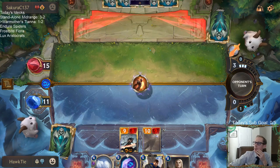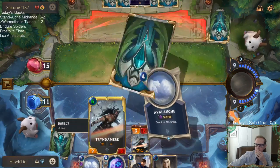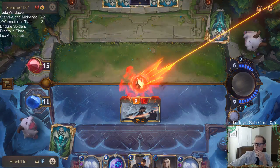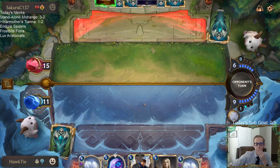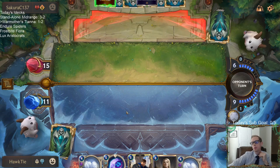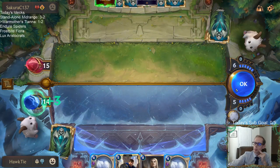Why would killing She Who Wanders be better than killing Tryndamere? Is a 10-10 easier to deal with than a 9-8 Overwhelm Fearsome? Oh I guess they just have infinite Nocturne Guillotines — must be nice. I can't play anything else this turn because if I do, they can just do one damage to it and then Guillotine it. So we'll just play this thing. Game 3 life.